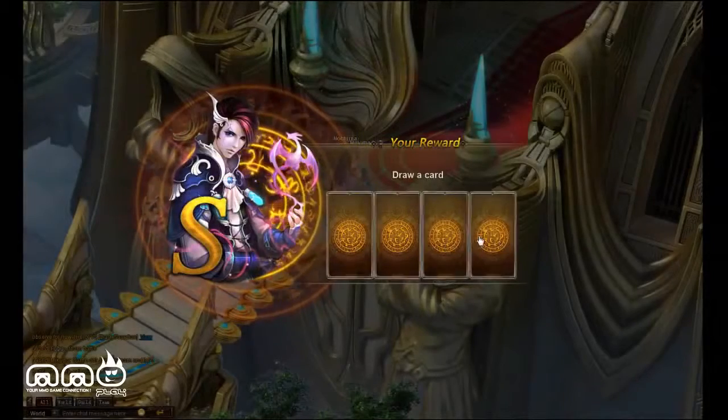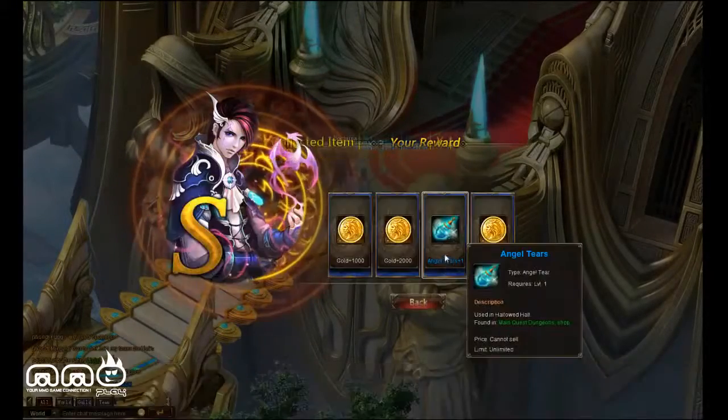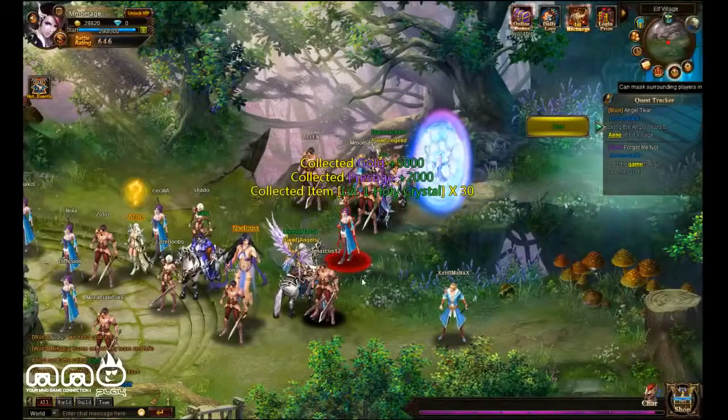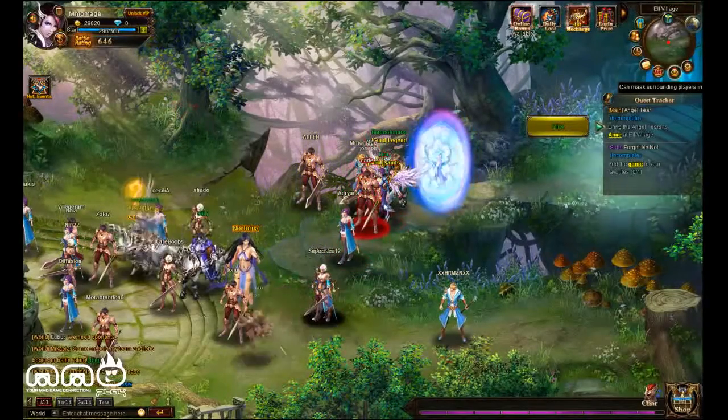At the end of a little dungeon area, you can go and pick a reward — four random rewards. So I got basically a crafting mat or gold. That's probably the best of the rewards. Gold can be used to upgrade items, which we're going to look at in just a minute.